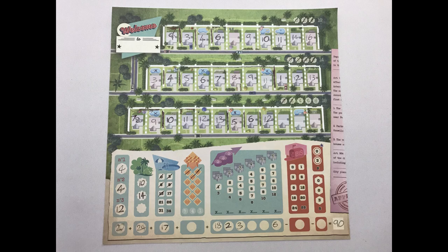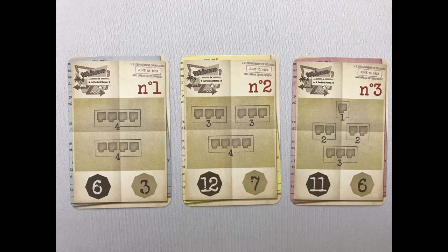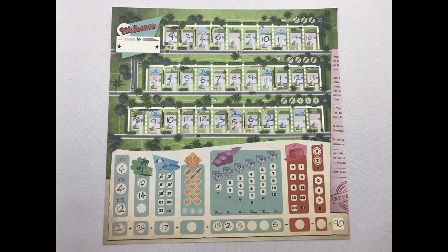You're an American architect in the 1950s trying to complete city plans and build the nicest housing estate to win by gaining the most points. Start off by giving each player a sheet and a player aid, and they'll also need something to write with.